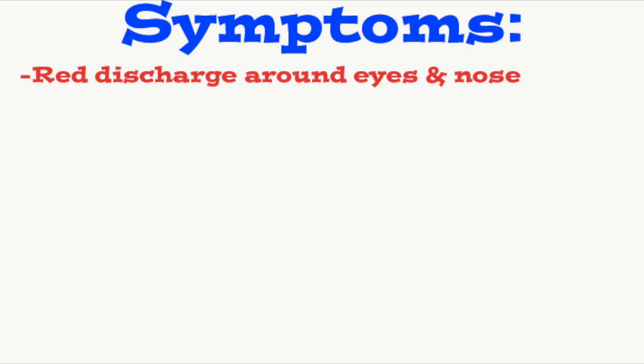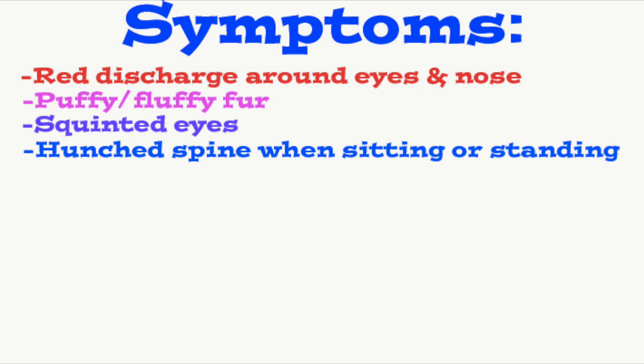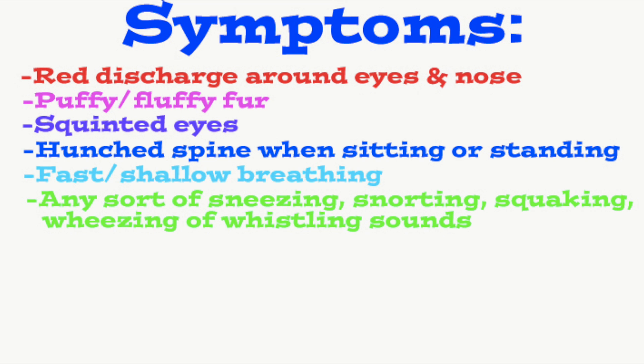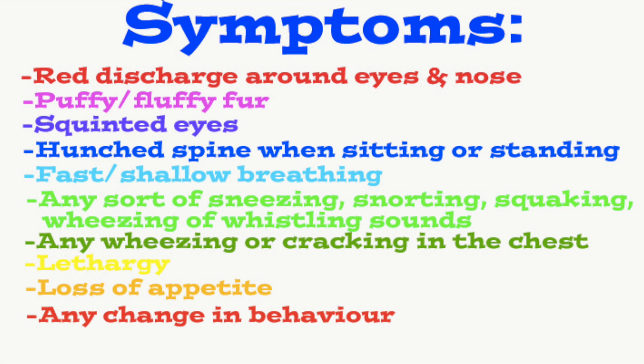Symptoms include red discharge around the eyes and nose, puffy or fluffy fur, squinted eyes, hunched spine when sitting or standing still, fast or shallow breathing, any kind of snorting, squawking, wheezing, sneezing, or whistling sound, and any wheezing or cracking sounds in the chest when you hold your rat's belly against your ear.